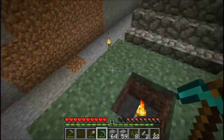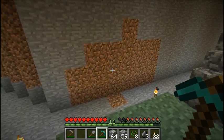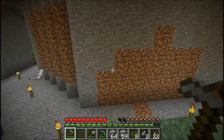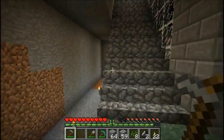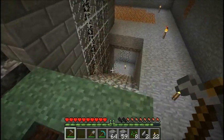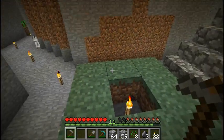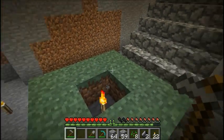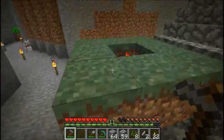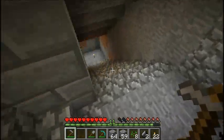This grass will probably be brought somewhere in this circle as soon as I have the whole thing mined out, so that it can spread onto an area for me to use as maybe a garden or something — someplace where I can use bone meal on the grass to collect seeds or flowers, to grow tall grass and stuff. I think it still requires it to be an actual grass block, but that's the reason why I brought it down, and I also brought it down to the storage level as well.